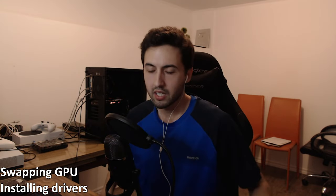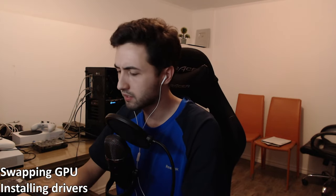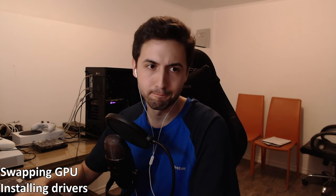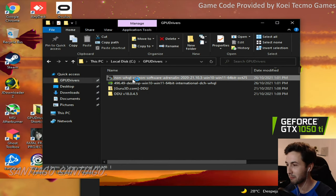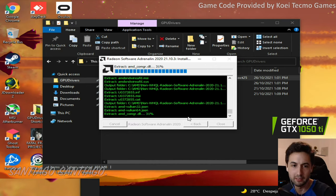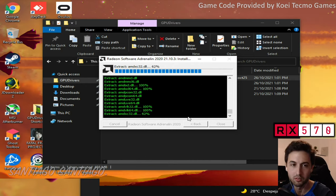There we go — RX 570 drivers installed. The game should work fine even on integrated graphics probably. So to summarize what's wrong: forced VSync, no mouse control — only keyboard or controller — and if you unlock the frame rate you get fast motion; below 60 you get slow motion. Try to stay at 60 frames. After about 10 minutes the game stabilized on its own.